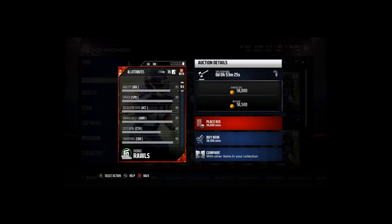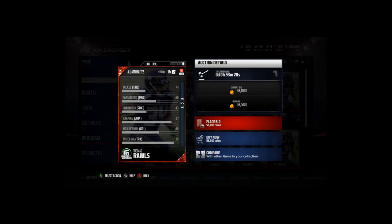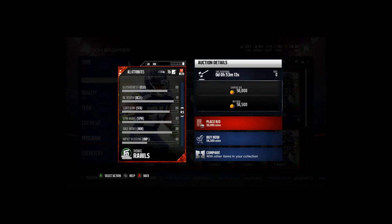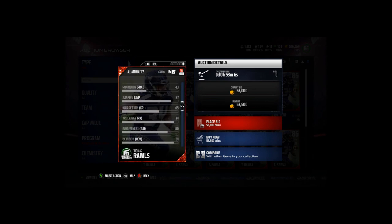Thomas Rolls has 68 catching, so he's not going to be one of your backs receiving out of the backfield — keep that in mind. He has decent jumping for a jump ball, and good stiff arm and spin to go along with the juke move. Impact blocking is low so you don't want to keep him in on blocking downs — his blocking is pretty bad overall.